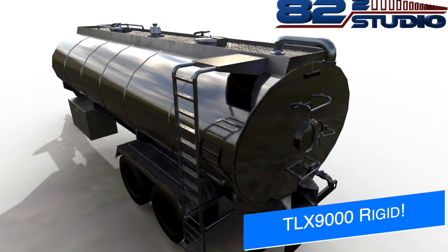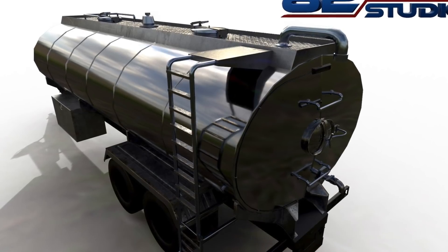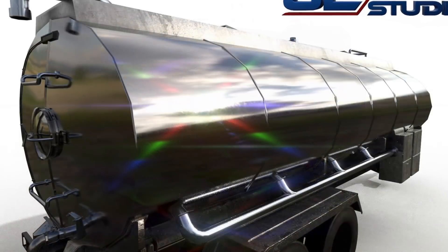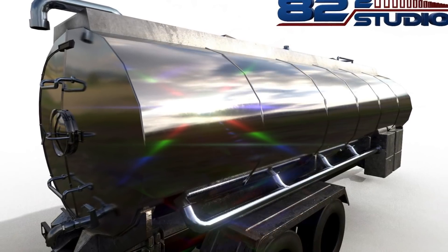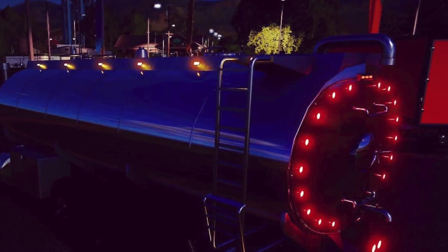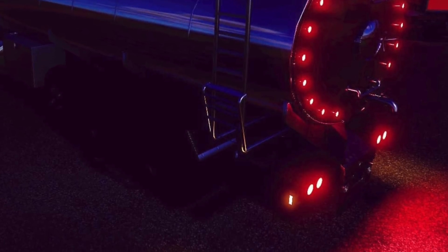A2 Studio has finished the model for their TLX 9000 Rigid Tanker, and boy, oh boy, does this look good. This is just going to be one of the modules that you can hook up to the back of the upcoming TLX 9000 Rigid Body Mod being made for all platforms. To see what has been finished so far with this mod, don't miss out on today's live stream starting at 3 p.m. Eastern, 12 noon Pacific time here on the channel.